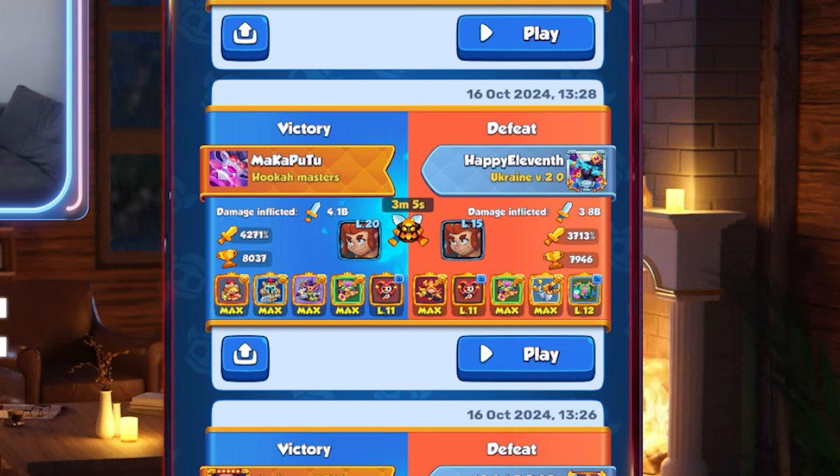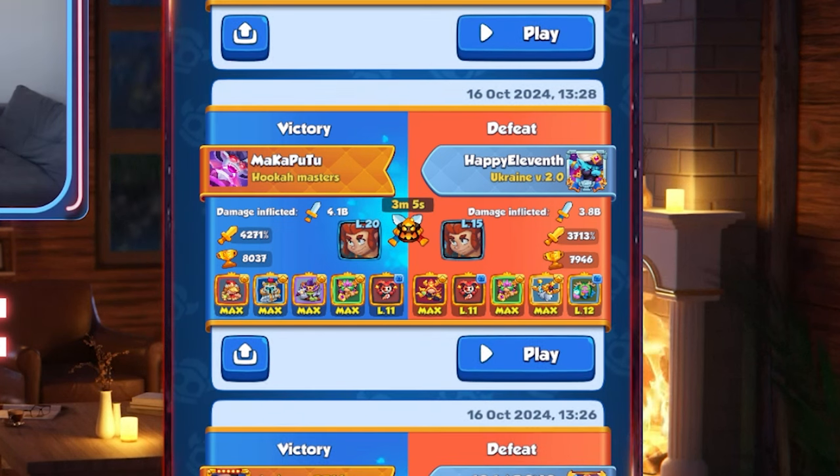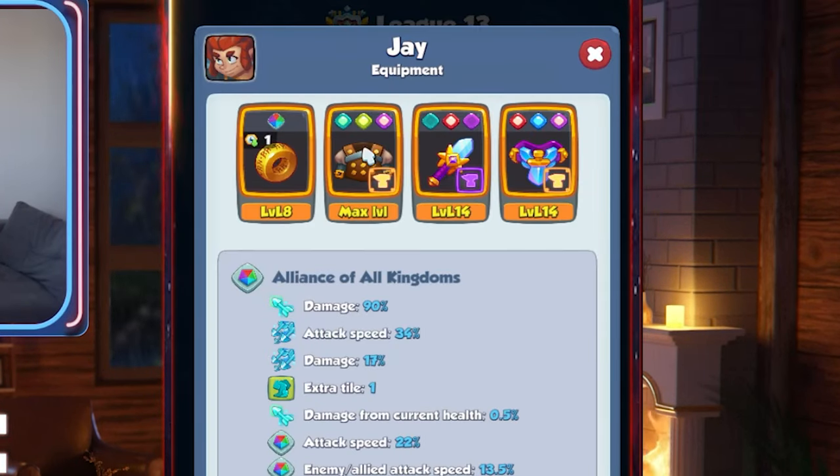Yo, what's going on guys, it's me Monty. In today's video I want to show you that with Kultis — I think Kultis is forgotten — but with Kultis you can reach even three minutes into the death wave without having support units at max, with level 15 J.